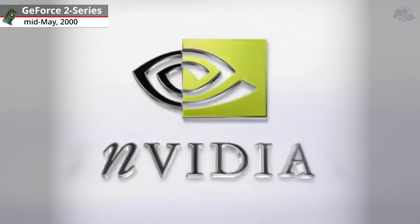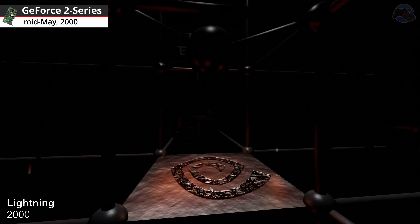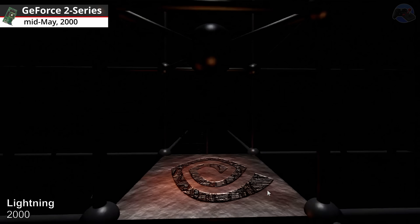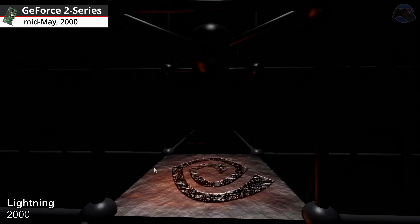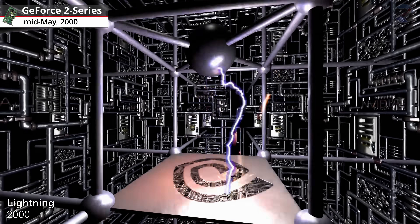GeForce 2 Series graphics cards. Lightning, 2000. The Lightning Engine was used to create realistic lighting and sparks on a metal plate to demonstrate real-time lighting and per-pixel lighting.